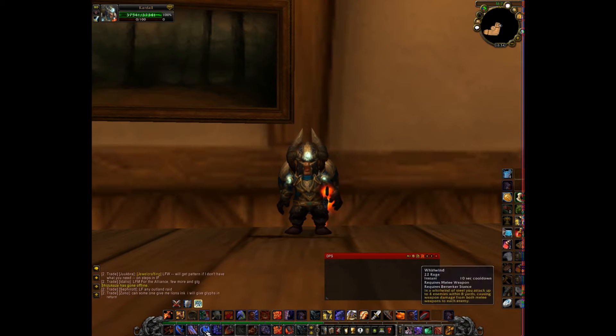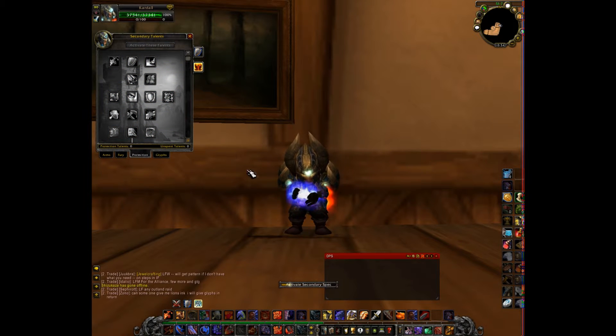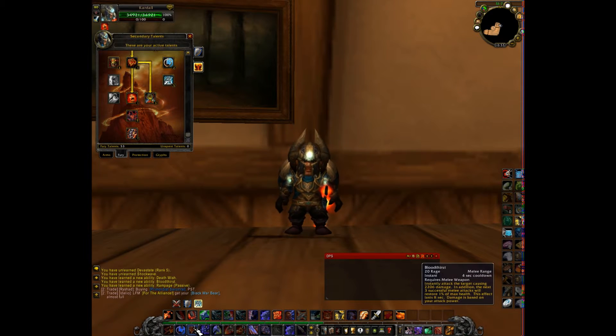I will show you the DPS stuff now. The berserker stance there — those bars — I actually do switch and use Recklessness sometimes just because I think it's sexy. Intercept, Whirlwind, and Bloodthirst are the ones that Slam when it procs. Cleave and whatever. The rest of them are situational: Bloodrage, Rend, and Recklessness.